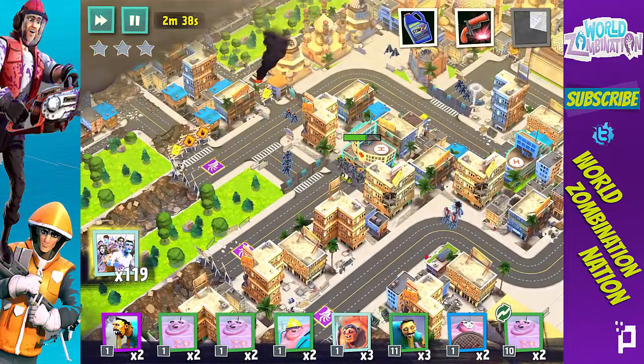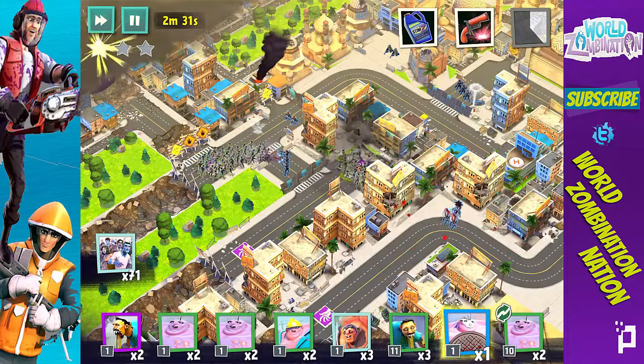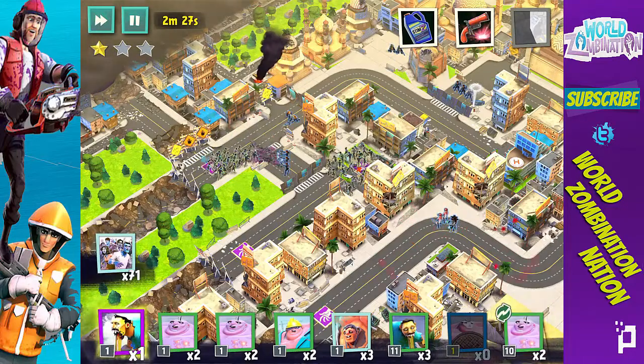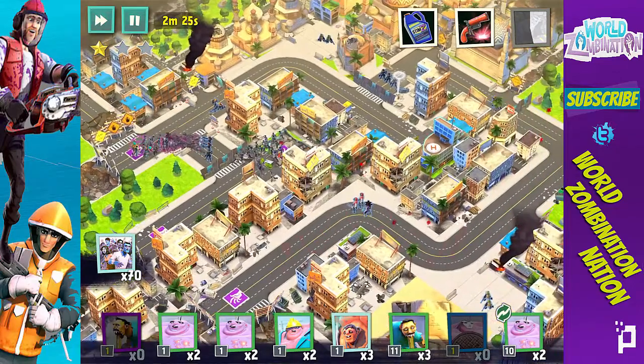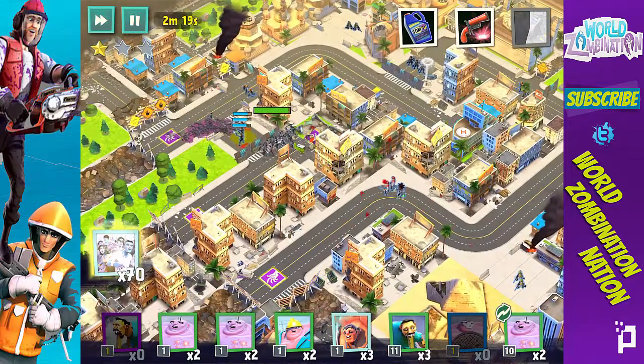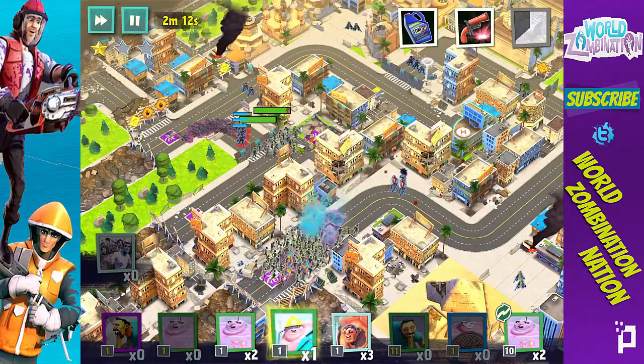I'm going to throw some other guys down here to start taking out enemy units, throw down some Titans because they are super powerful and helpful. These low level troops are not being helpful at all — this is rough. Let's get some people rolling — get some Puddlers in the back, some Brutes up front.